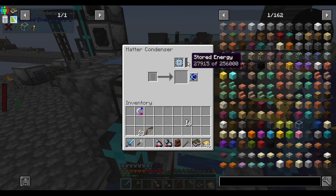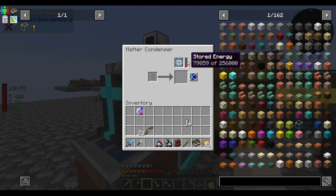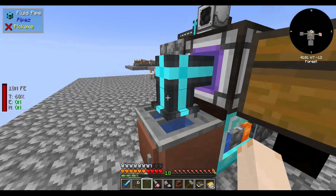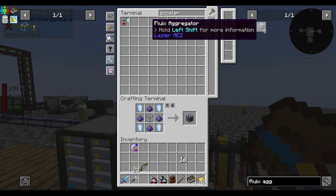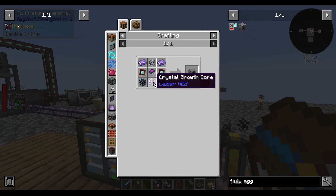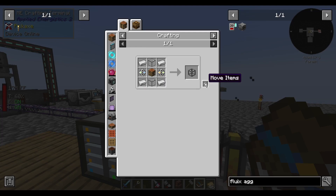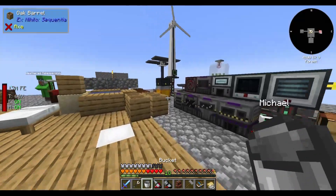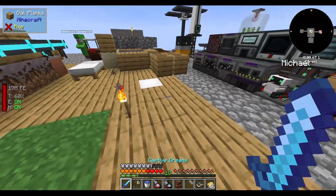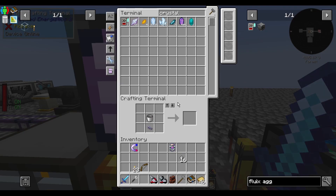Energy! I'm going fast. Let's make the rest of the components. A couple of energy cells. A crystal growth core — that means another molecular assembler, six of the heat, and a bucket of water. An elevator here, because I'm eventually going to build the base starting from there. Crystal growth core done.